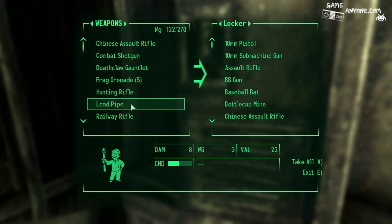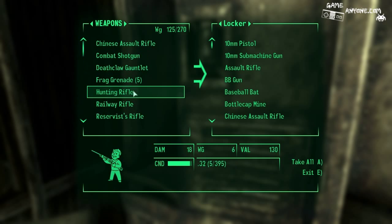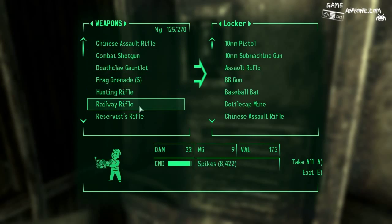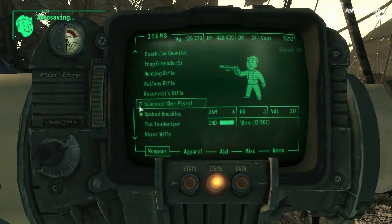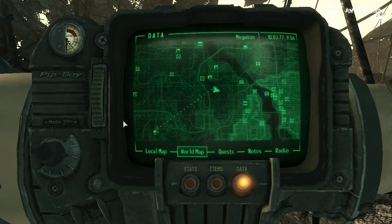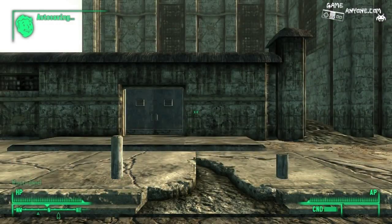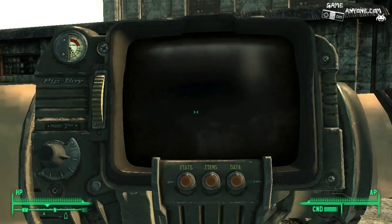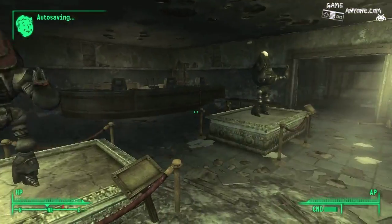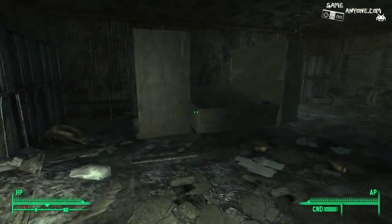Now we're gonna use this — actually maybe some spiked knuckles instead. I don't really care about the spiked knuckles too much. Now I wanna put that away, put this away. I think that was pretty much it. Well, that gets rid of some of our weight. Now we can finally stay out there a little bit longer. Before I go in, gotta put that back on. Alright, we're through this way.